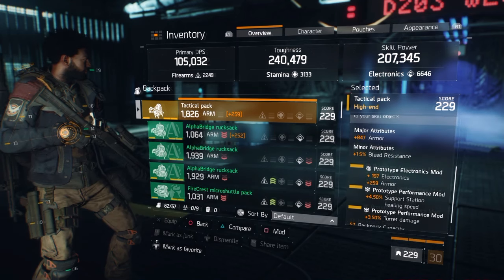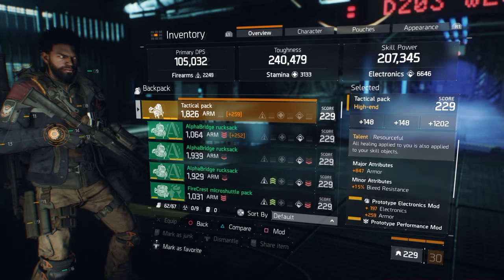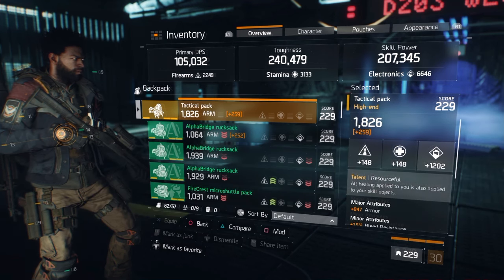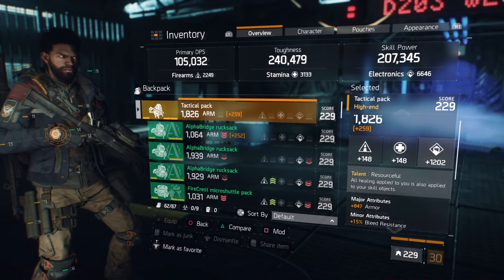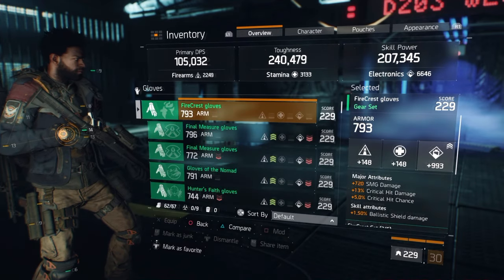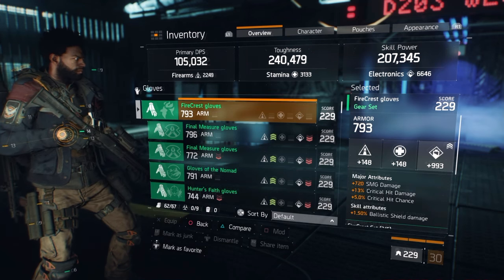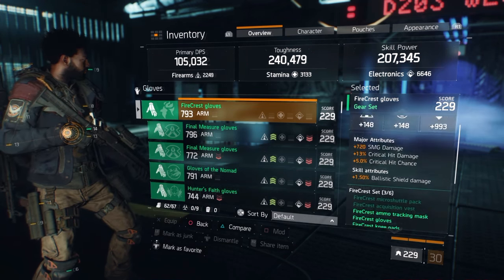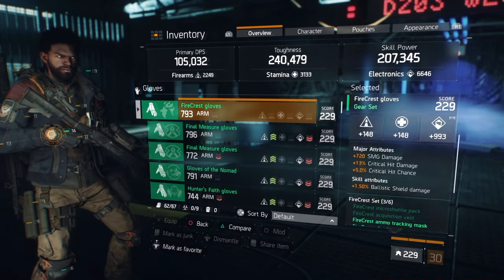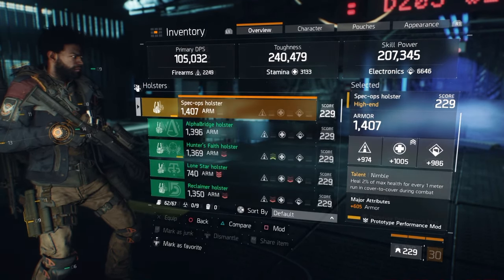If you got a heal it gives your turret also a heal. And now if you stand in the support station, your turret gets a heal the whole time, so nobody is able to destroy it. My gloves are 993 electronics, SMG damage, critical hit damage and crit chance, ballistic chains — all this doesn't matter. Just the turret and the support station duration, and healing speed.